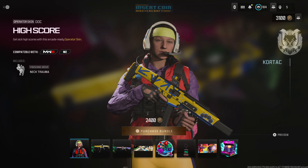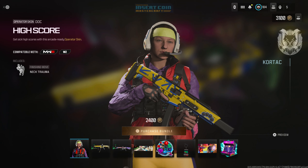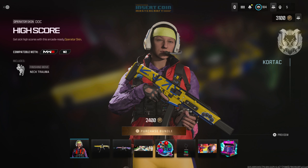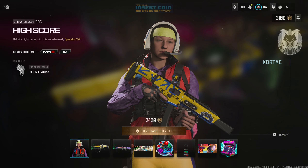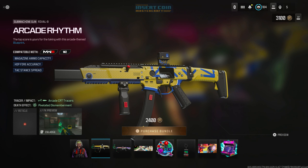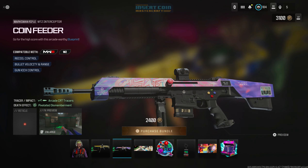The Insert Coin bundle features the High Score operator skin for Dot. You also get the Arcade Rhythm blueprint for the Rival 9, the Coin Feeder for the MTZ Interceptor, the pixelated kill effect where enemies turn into pixelated blocks when killed, the Ways to Unwind calling card, the Rocket Commander weapon sticker, and the Arcade Rhythms weapon charm.